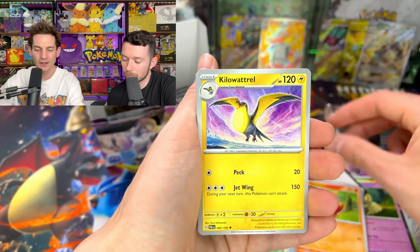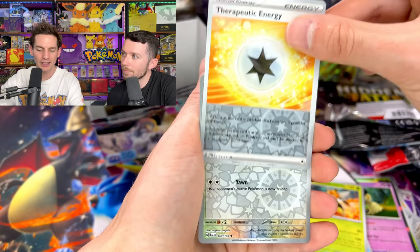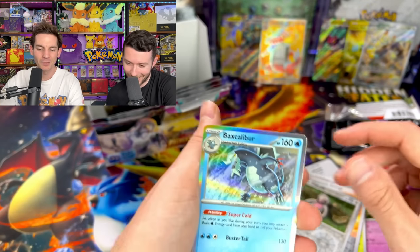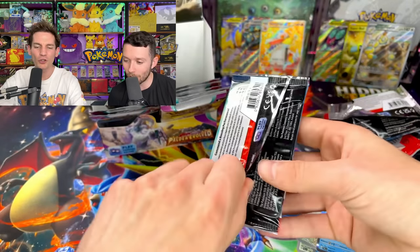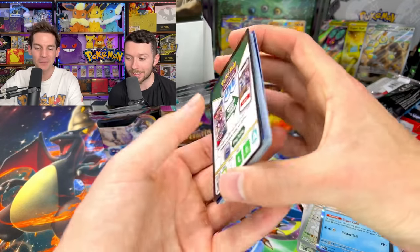Fuecoco and Azumarill. Vespiquen. Therapeutic Energy. Slakoth reverse. Baxcalibur — regular holo. It has another art rare. I mean like seriously this whole set is wild — no wonder this set's 300 cards big. Every single Pokemon needs to have an art rare.